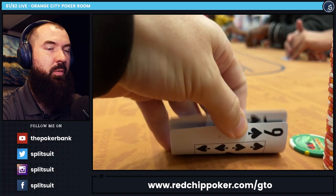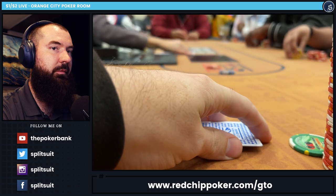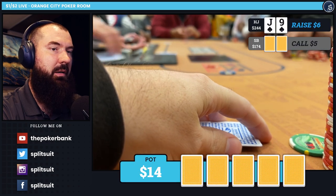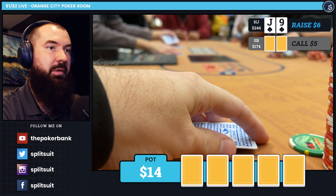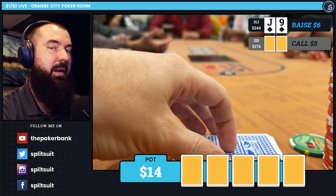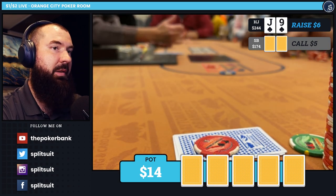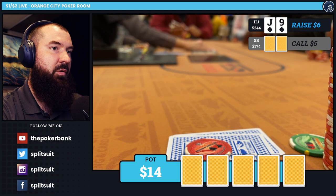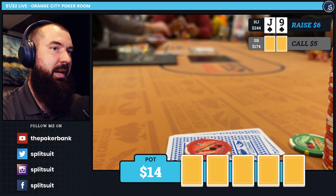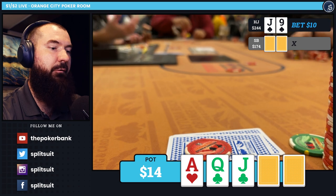Playing 1/2 down in Orange City, I look down at jack-nine suited in the hijack. Folds around to me, I open to $6. At some tables $6 gets the job done, at others it won't, but here I thought $6 was going to get a heads-up pot or fold most of the time. I get called by the small blind heads-up to a flop of ace-queen-jack. They check, and I fire for $10.